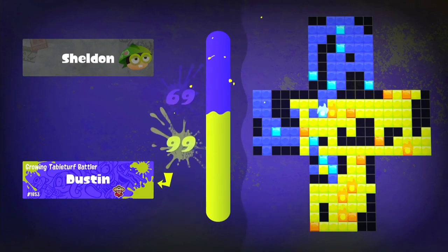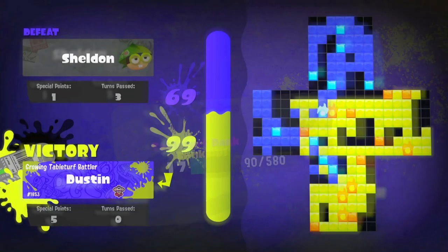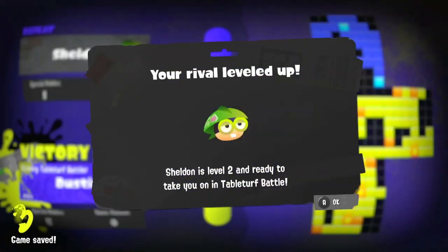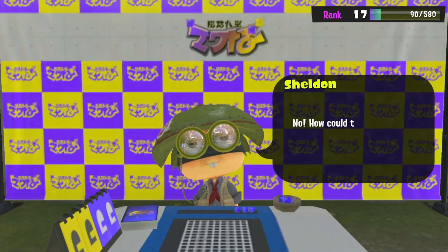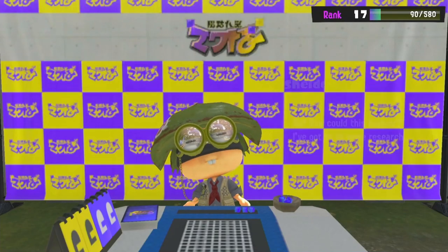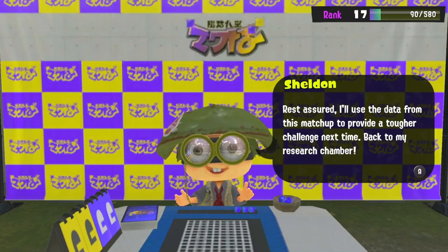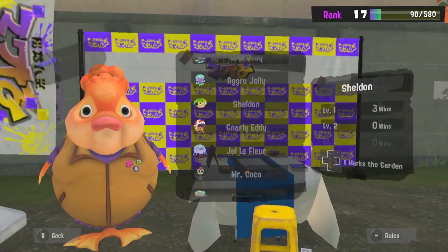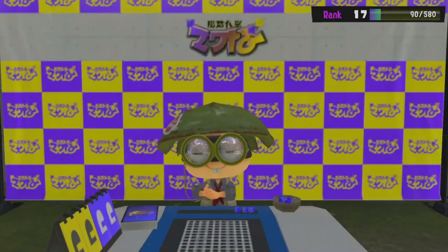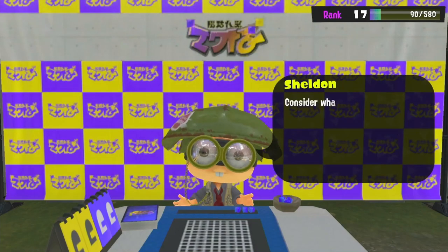Level up — do we get a free pack? Nope, I got a new rival. Let's go beat Harmony. There's a new board called Lakefront Property — I've never seen that board before. It's got a hole in the middle. Let's give that a try. I don't know how they haven't been sued by the Minions — this guy is like such an obvious Minion. It's crazy. Although Splatoon came out before the Minions.